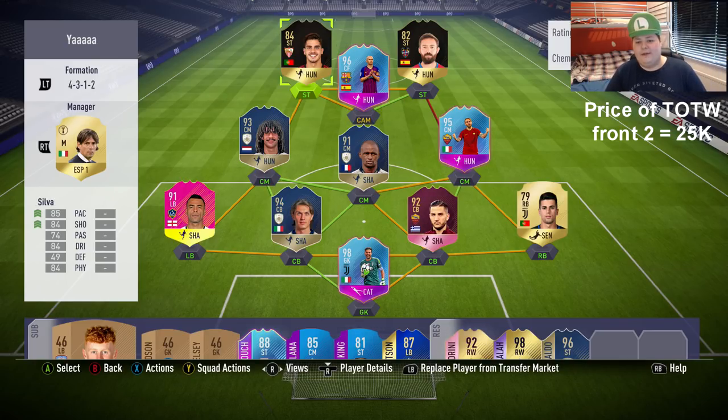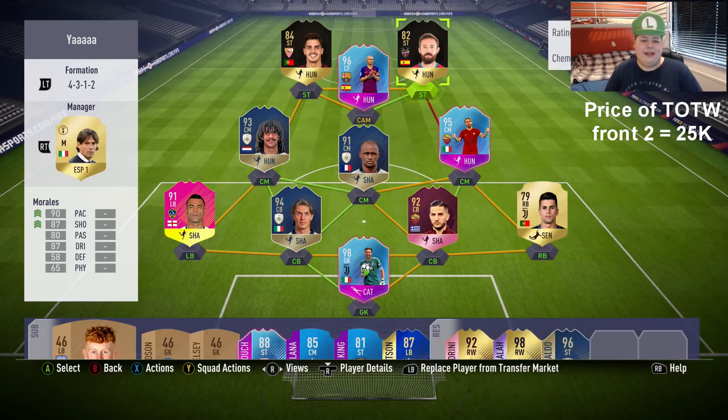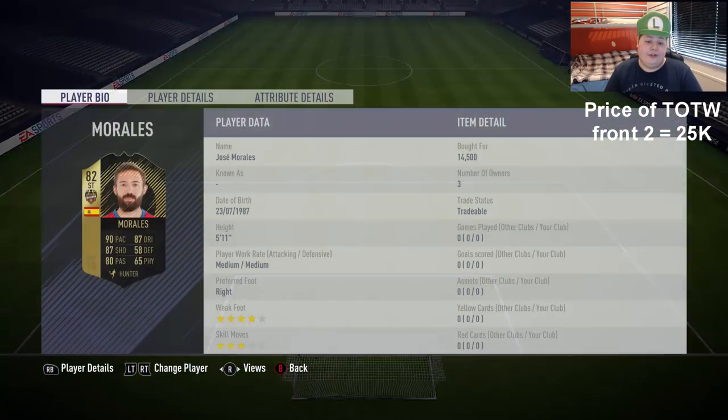We've got Andre Silva and Morales today, and I think there's a Gabon left mid in the Team of the Week which I kind of want to use - I might link him up to Aubameyang, have a little bit of fun. But anyway, we've got Morales and we've got Andre Silva.